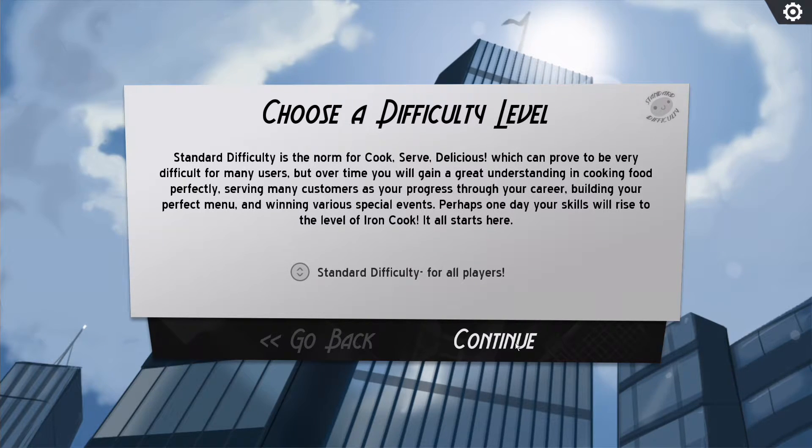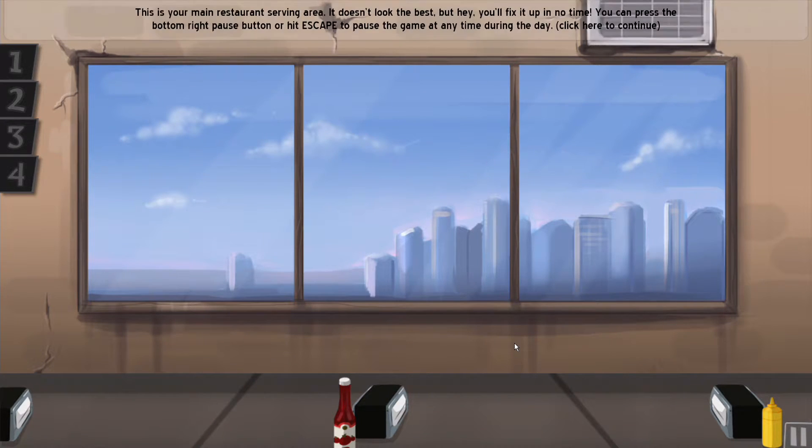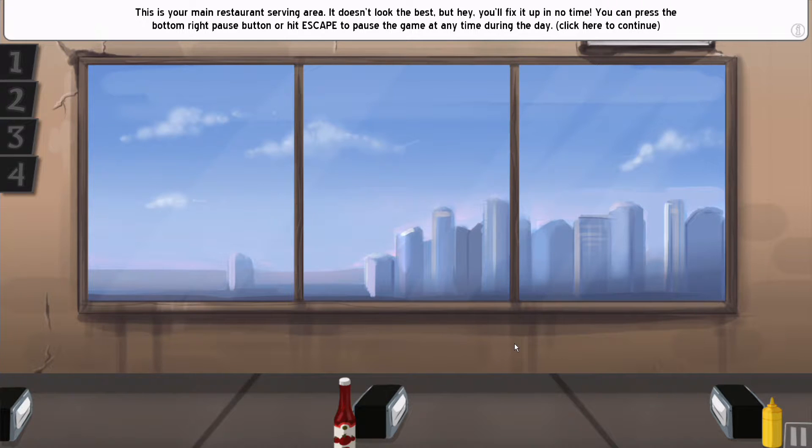I don't know if I'm going to do this as a series — maybe in the future — but I just wanted to do a preview of this game that I picked up on the Steam Summer Sale. So we are going to jump into things. This is your main restaurant serving area. It doesn't look the best, but you'll fix it up in no time. You can press the pause button or hit escape to pause the game at any time during the day — although given that I've just jumped out of the game, I'm not sure I want to hit escape.